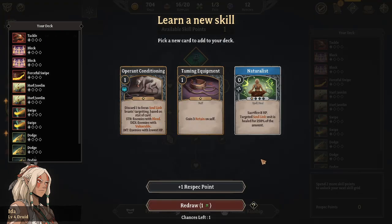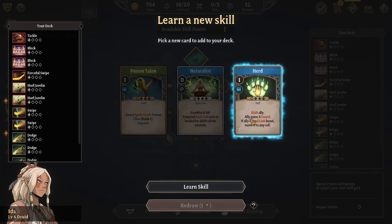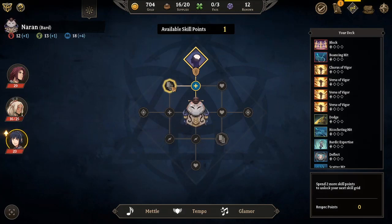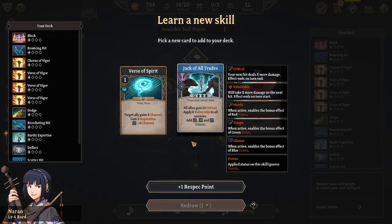Druid is gonna go for animal kinship. I don't like these, so we're gonna redraw. I still don't like these. Shift ally might be useful. Unfortunately some of these are only useful if you already have an animal companion. And a Glamour - yes! I got what I wanted! All allies gain 12 critical, apply six vulnerable to all enemies, and add all three of the different bard things. Which, if I play it right, this can be amazing.